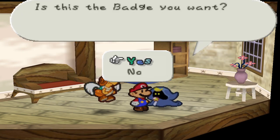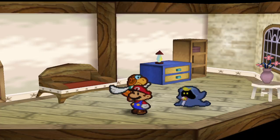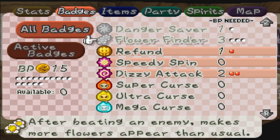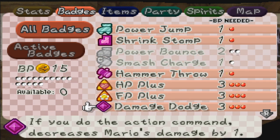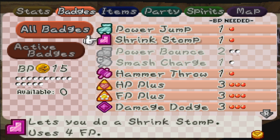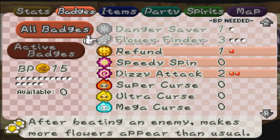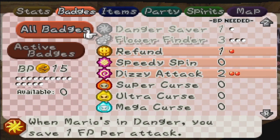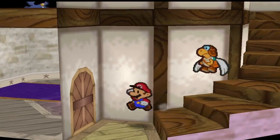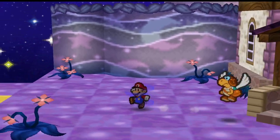Flower Finder will just give us — oh, 3 BP? What? Really? That takes 3 BP? Damn. There's nothing we can really take off. Well, we can't really take off Power Jump. We can take off Damage Dodge — but is Damage Dodge not as good as Flower Finder? I think Flower Finder is probably the lesser of the two. So there we go — we have a new badge.